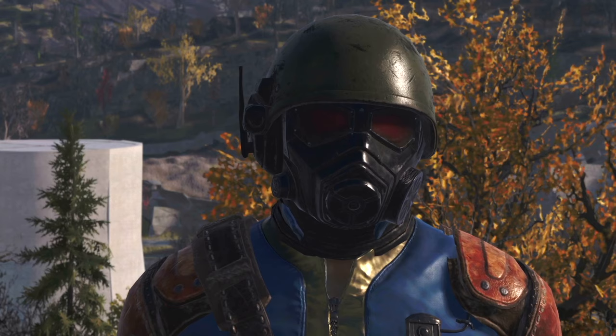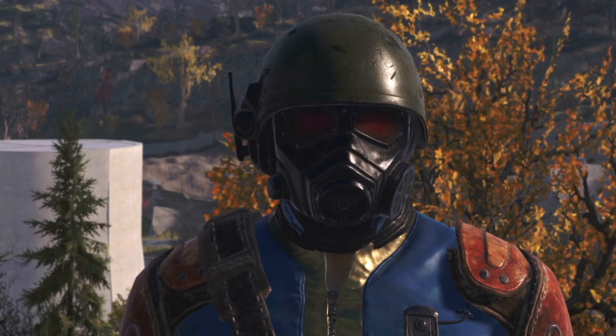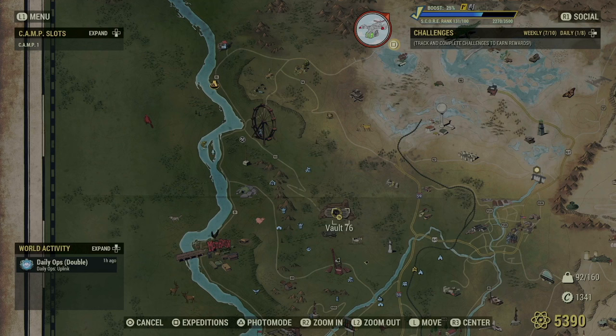I spent the last couple of days going all around the forest and finding locations that you can use to stock up on ammunition. You can treat this like a chore — just run one of these routes before the end of your day and make sure that you stock up on as much ammo as you can so that the next time you log in and play, you're ready to go. There is a north route and a south route, and both of them start at Vault 76.